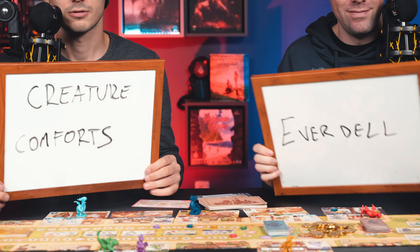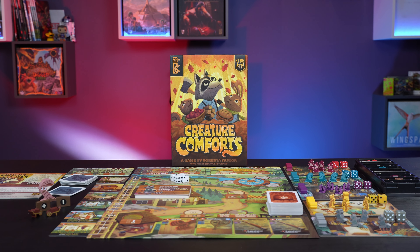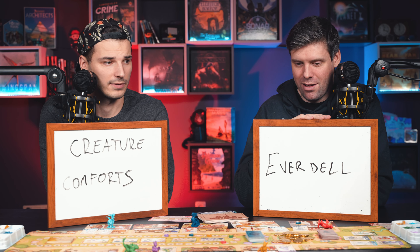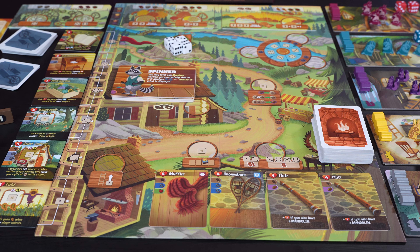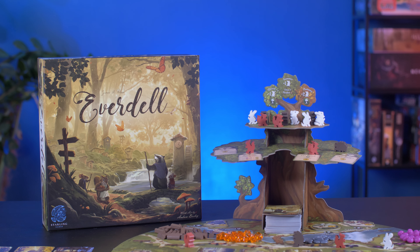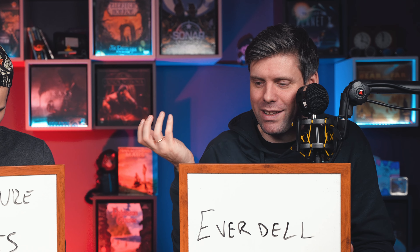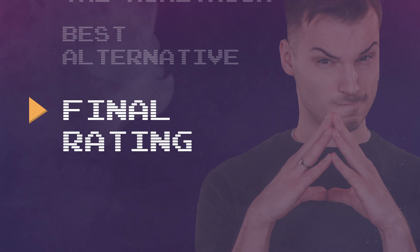What is the best alternative? Creature Comforts — that's the first game in our series of cute games. If you loved Creature Comforts, you will absolutely love Flamecraft. Creature Comforts is a bit more fiddly but also more unique. If Creature Comforts is level one and Flamecraft is level two, then level three is Everdell — a cute worker placement game with slightly more complex rules, but the core loop of gathering stuff and spending it is the same. Isn't that the description of any euro game?